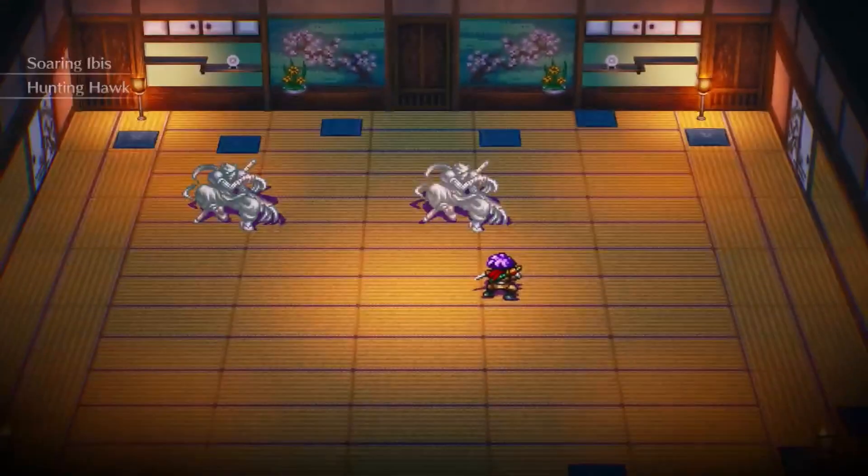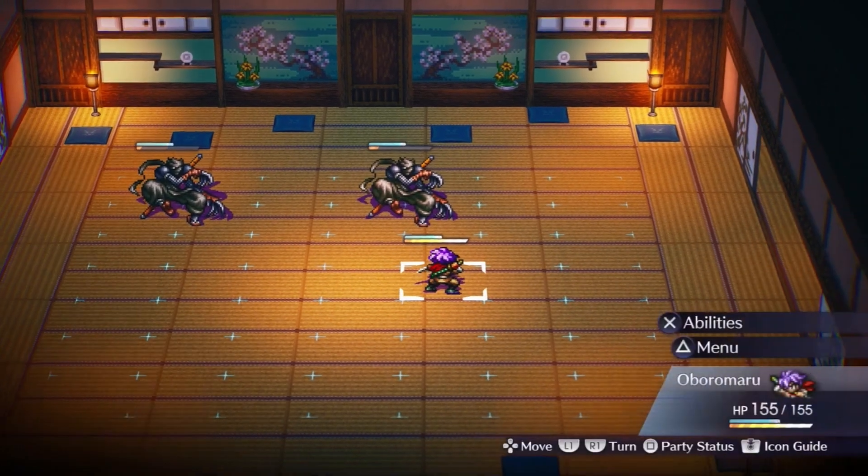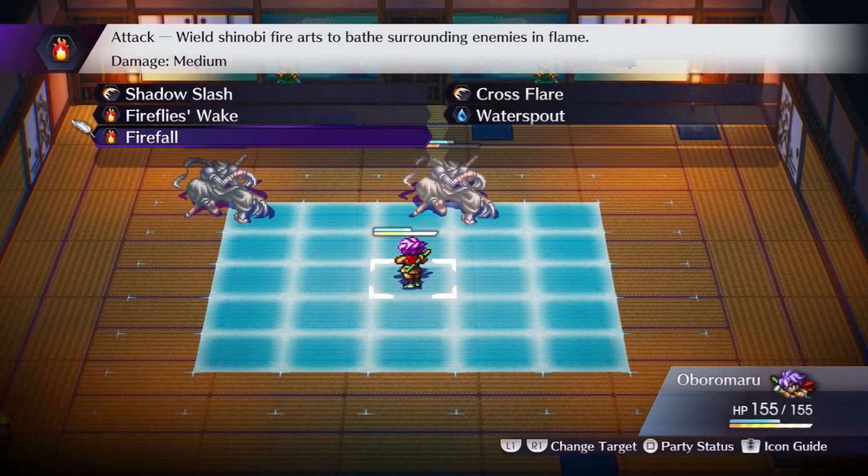When it comes to fighting enemies, the battles take place on a 7x7 grid with the characters able to move and position themselves to perform actions such as attacks and skills.